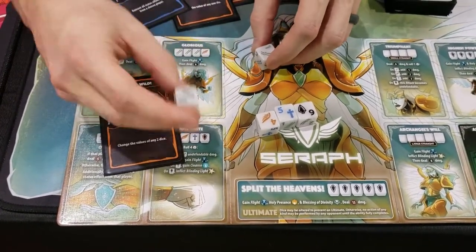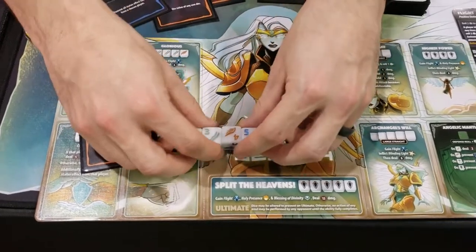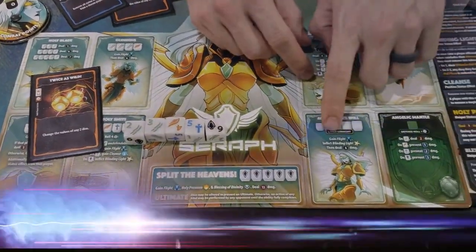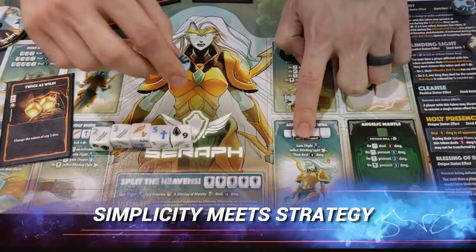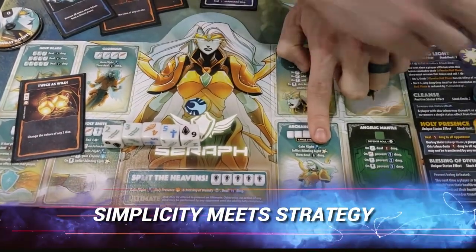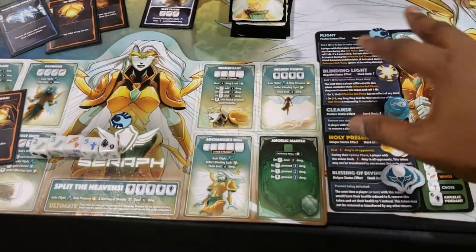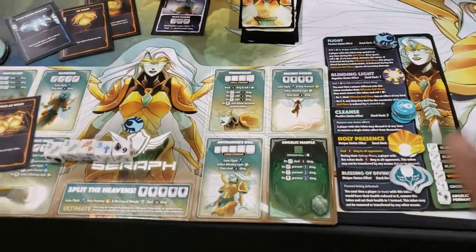So I'm going to make this die a three and I'm going to make this die a two. And now all of a sudden I've got two, three, four, five, six - Large Straight, great attack. This says that I'm going to gain light, I'm going to inflict Blinding Light on my opponent, and I'm going to deal eight damage. These all have their own little set-up powers that you can change and multiply.